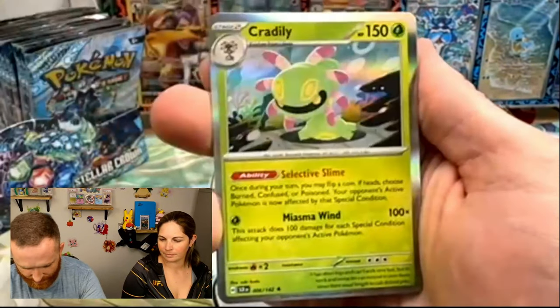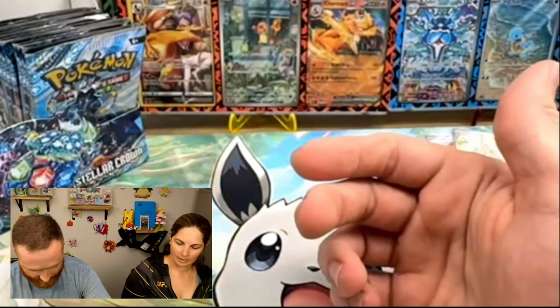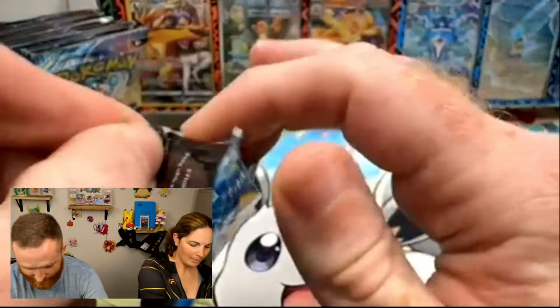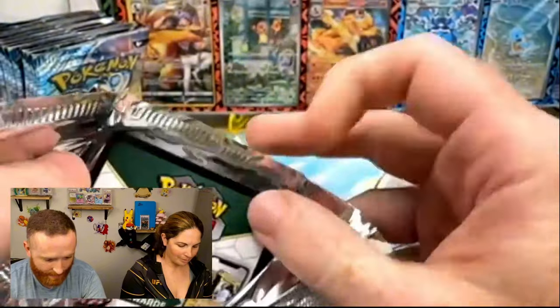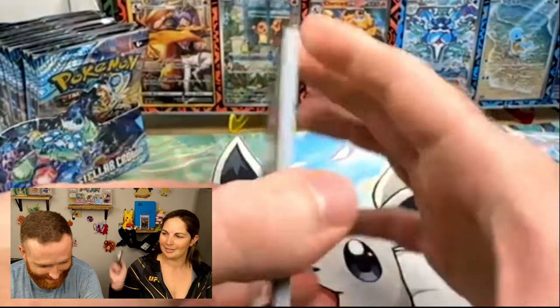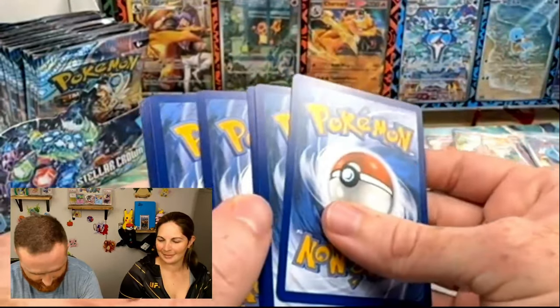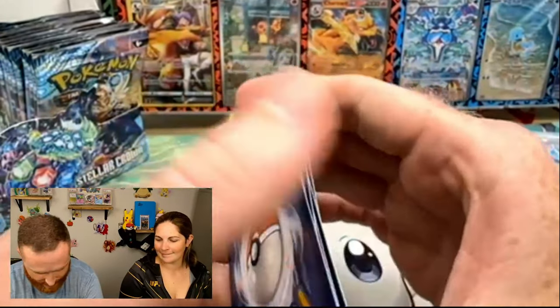Celebi, Choodle, and then a Cradilly. I was just saying where are all the Illustration Rares, and then they just popped up. Well, maybe you should say — hey, where are the Hyper Rares? Yeah, where's the SIR and the Hyper Rares? That would be fun.